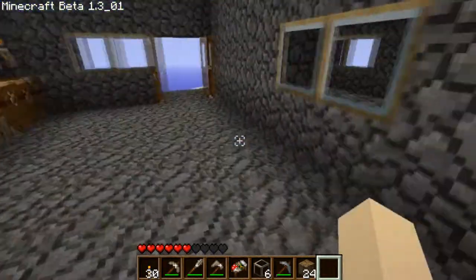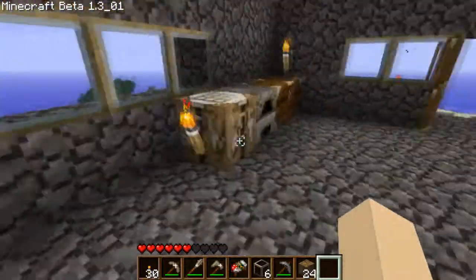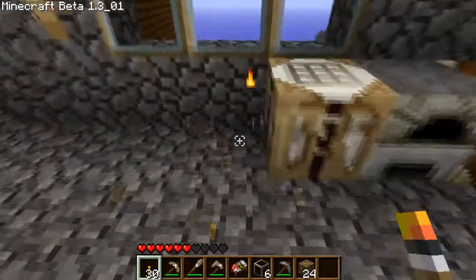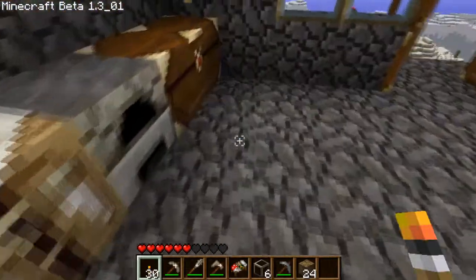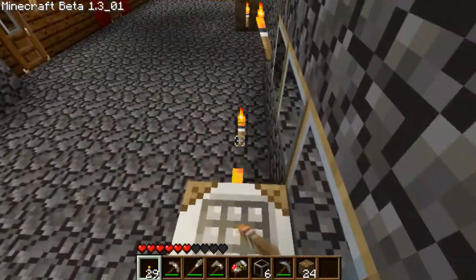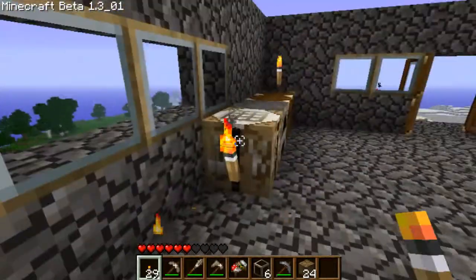I'm gonna be showing you tricks and stuff I've learned in Minecraft. The first one I'm gonna show you is how to get a torch on the side of a workbench. All you have to do is place a torch next to your workbench, get on the side of the torch facing the workbench, place it down like that, and hop right onto the workbench.